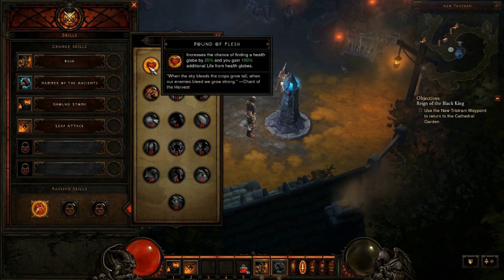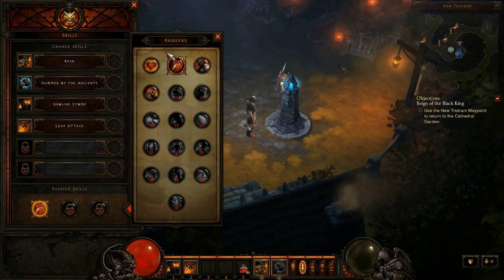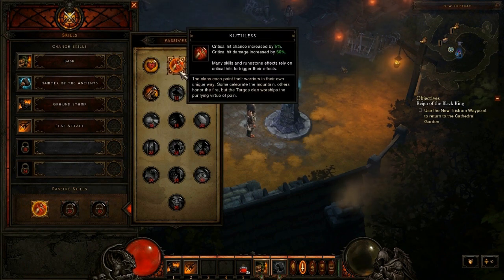The first passive skill for the Barbarian is called Pound of Flesh. It increases the chance of finding a health globe by 25%, and you gain 100% additional life from health globes. So basically you have a 25% increased chance of finding those little red orbs that creatures drop, and when you do find them you get double the life from health globes. Not really that useful for me because I like focusing on doing a lot of damage, but if you're finding yourself undergeared or needing more life, it's kind of useful.